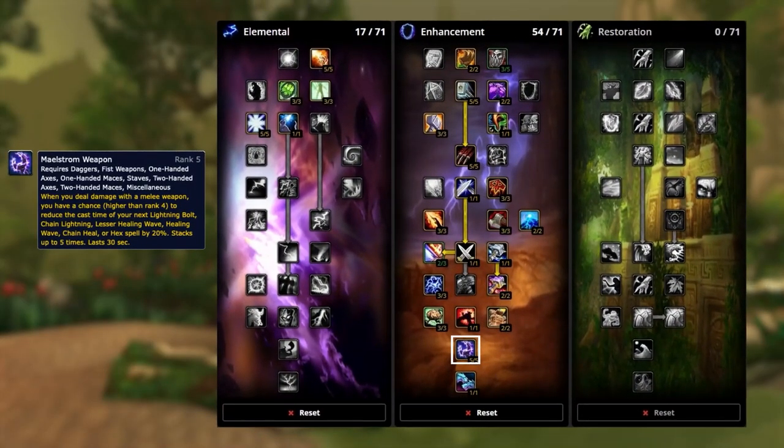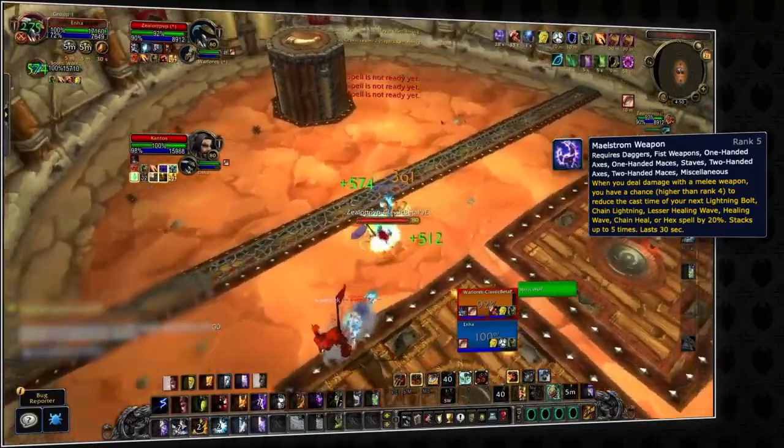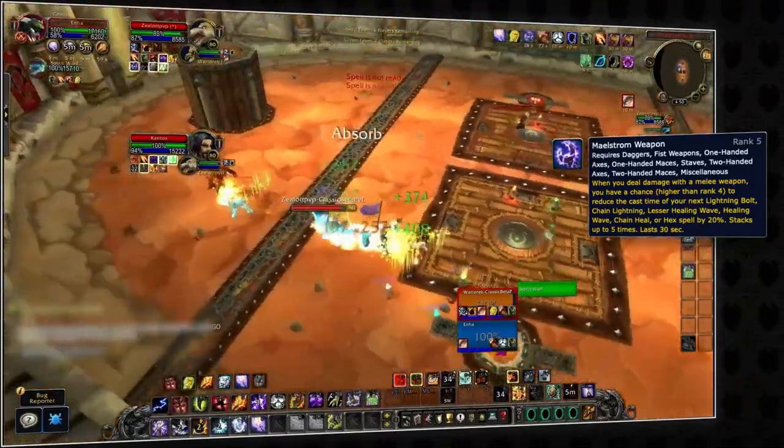You may be familiar with Maelstrom Weapon if you play on retail, and it's pretty much the same on Wrath but even stronger. It allows you to use instant cast spells when you have 5 stacks, which works on a bunch of different abilities — and even on your Hex. Most of the time you'll use this for instant heals or Hex depending on the situation, or even on a Lightning Bolt if the damage could be enough to take someone down or force a defensive cooldown.